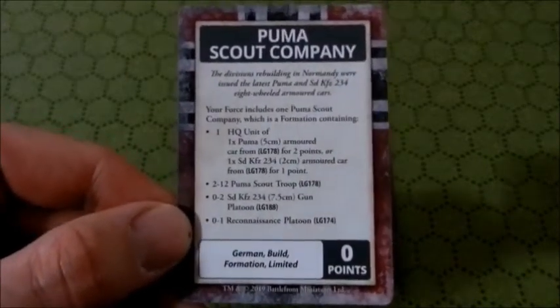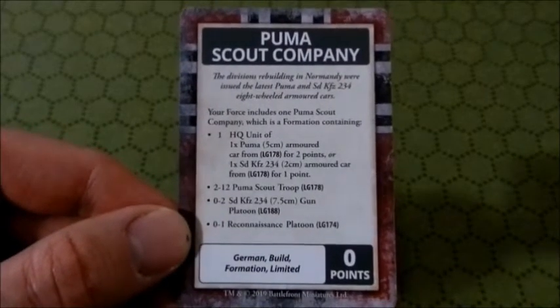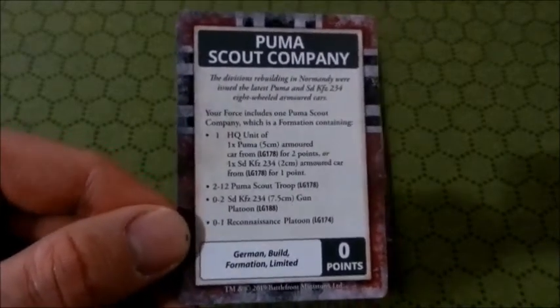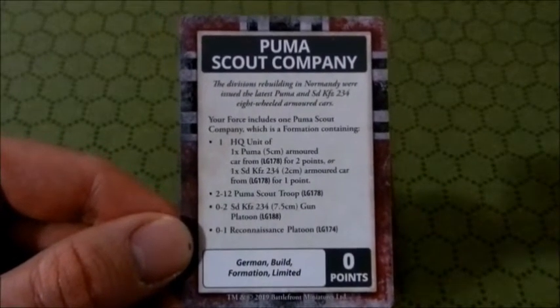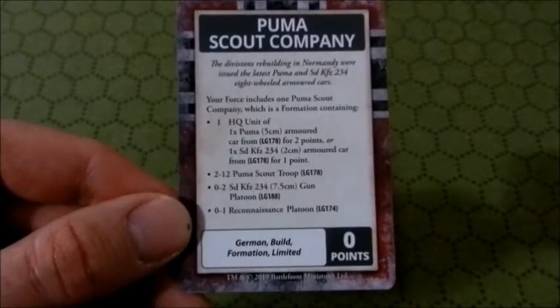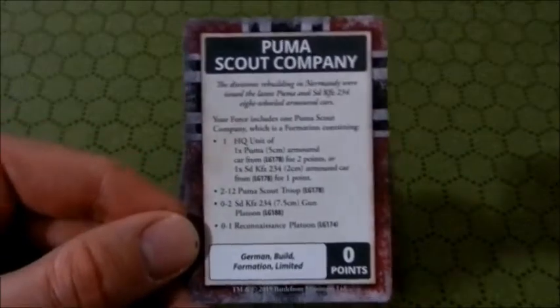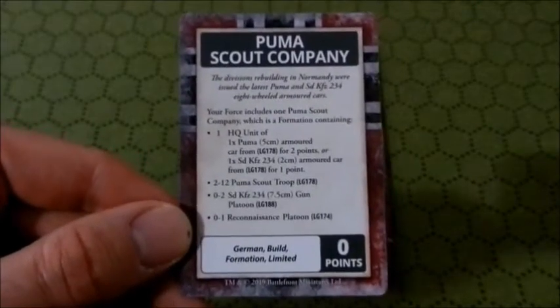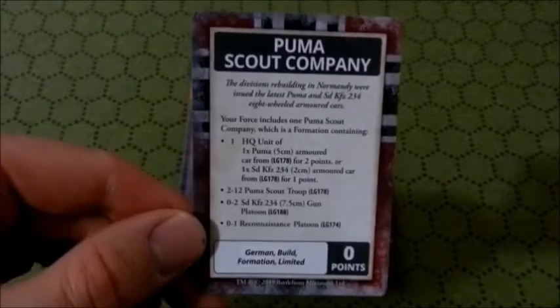Thank god it's a zero-point build. The Puma Scout Company is an alternate build you can make. It clearly says the units available are one headquarters unit and a number of Puma armored sections — really only two Pumas per section, so they're not a fighting force in their current form.